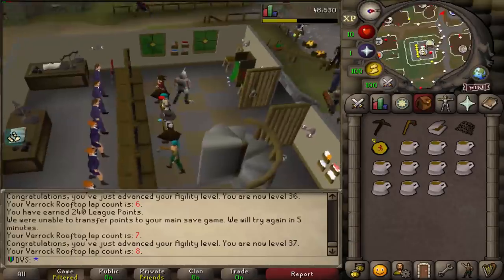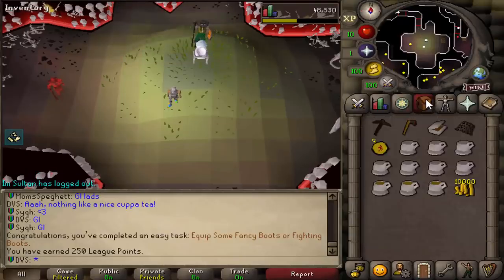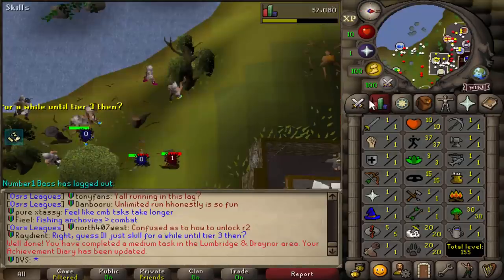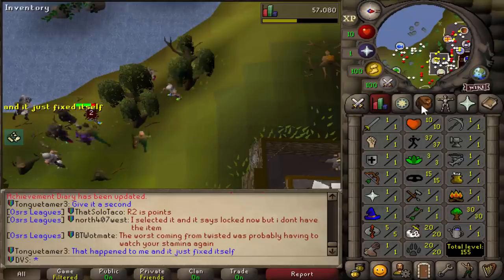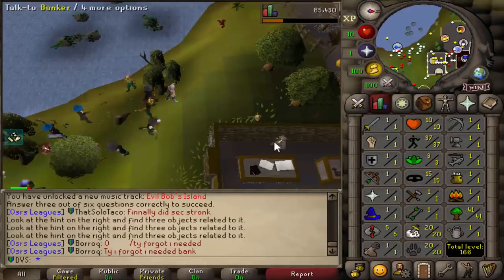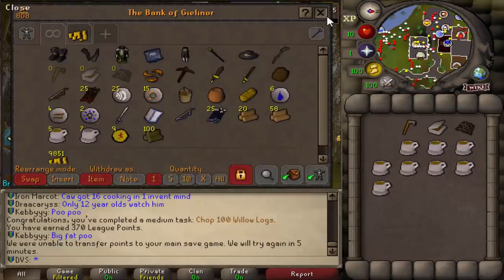I did 8 more rooftop laps on Varrock and got up to level 37, but I'm going to have to go back and do 20 more laps at the Drainer course to get that task done. I'm going to take out my T's and go complete the Stronghold. I don't really care too much about getting the boots, but someone let me know in chat that if you get the boots it's actually a task worth 10 points. I also almost died - I got hit a 7 and then a 6 and a 0. I've got my 10k though. Back to Lumbridge - the relic did work, cutting 50 willows and getting doubles gave me the league points. I'm already really close to unlocking my next relic.